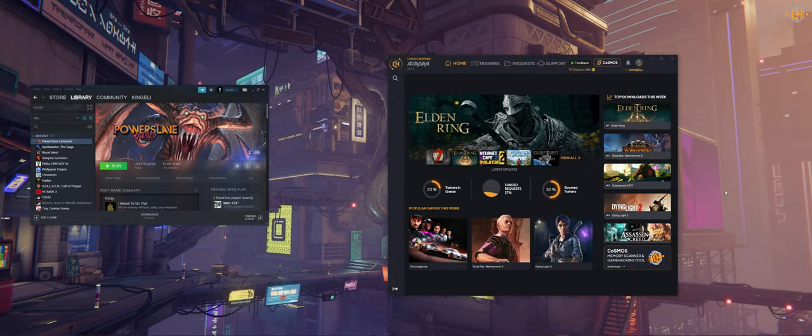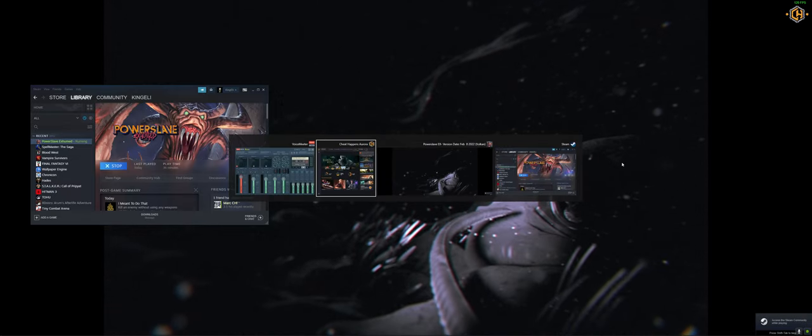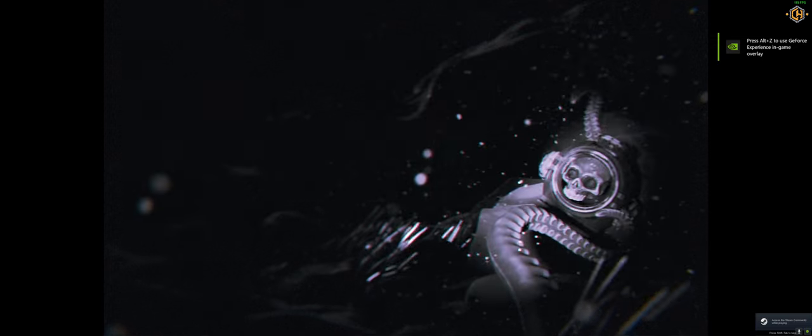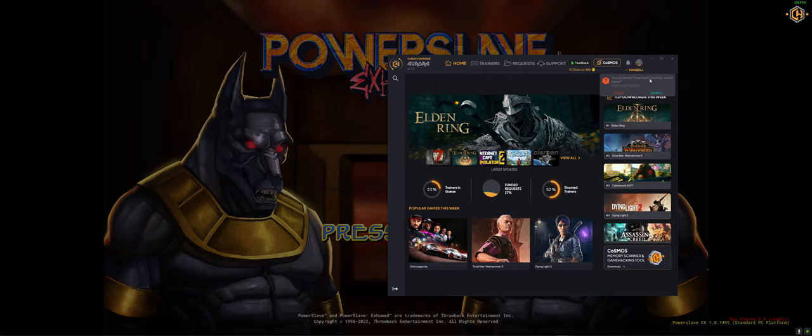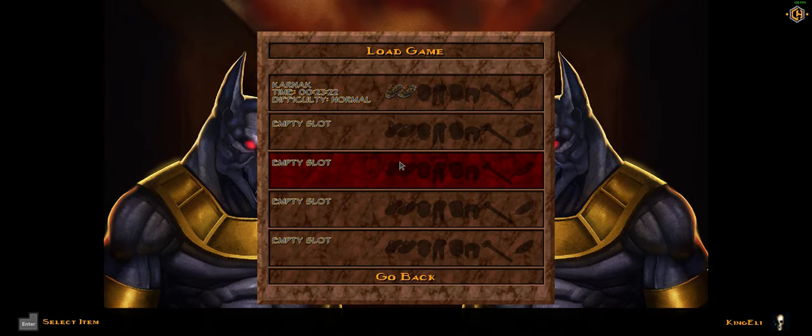At this point I wanted to show you one of the coolest features of our software. Let's try to run a game from Steam — and we got a notification! 'You've just started PowerSlave Exhumed — launch trainer?' We click OK and it launches the relevant trainer, showing the latest game version.